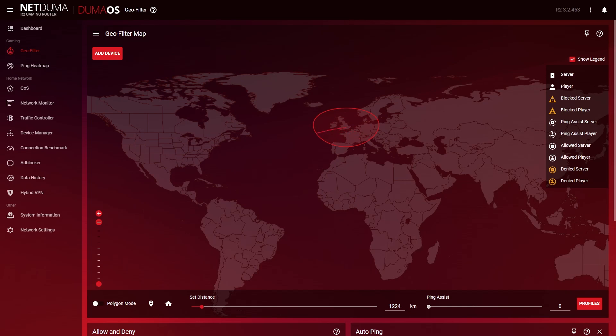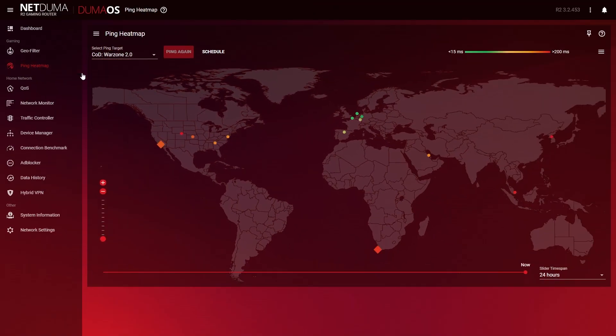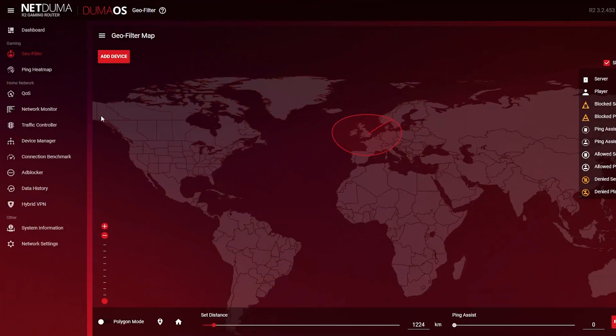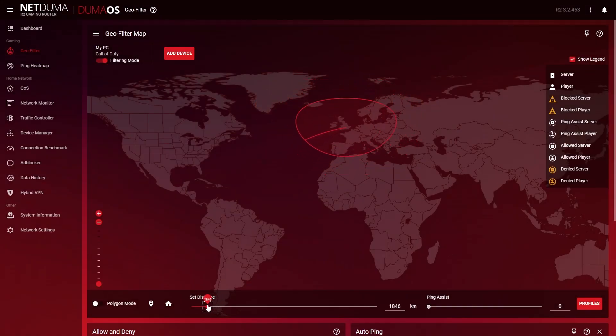But how are you supposed to know what those local low-ping servers are? The Ping Heatmap feature tells you exactly that. Just select your game from the drop-down list and you'll see the map populate with server locations. We've also color-coded each server with your ping values, so it's easy to see which server to connect to. To set it up, add your device and select the Call of Duty profile from the list. Enable Filtering Mode and click Continue. Using the slider, adjust the radius of your filter to include the servers from Ping Heatmap. Switching to Polygon Mode lets you draw custom filter shapes around the servers instead. When you search for a game, servers outside of your Geofilter get blocked, so you only connect to a low-ping nearby server.